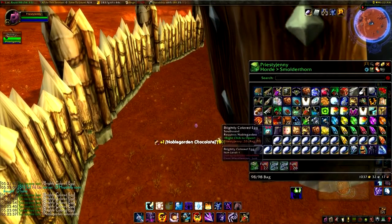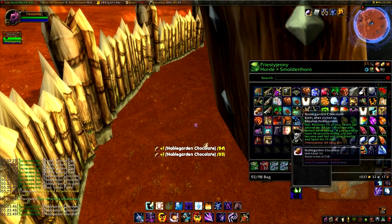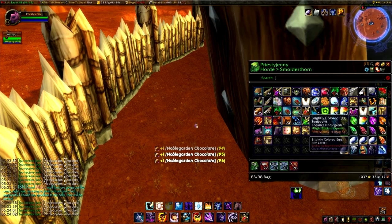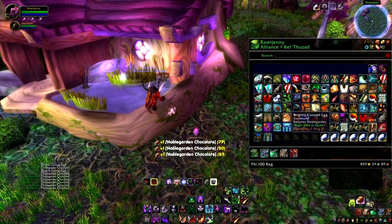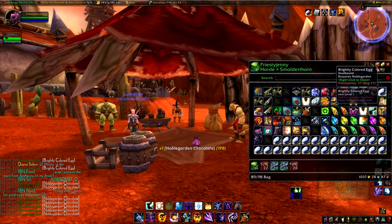Once you get your bags full of eggs, you get to go through the daunting task of opening every single one and collecting your chocolates. You'll also see things like the tuxedo set, the elegant dress, spring robes, bunny ears — you get a lot of stuff from these eggs.